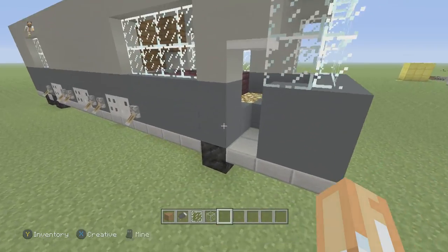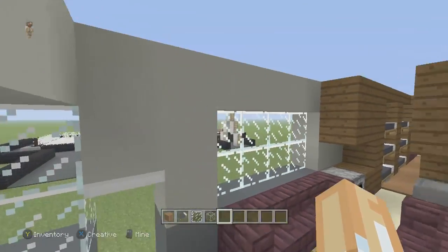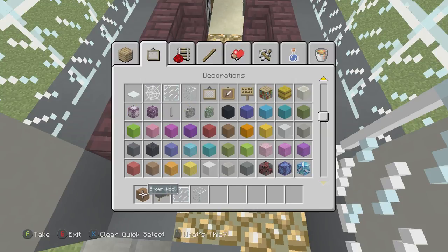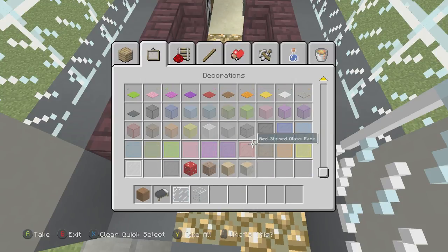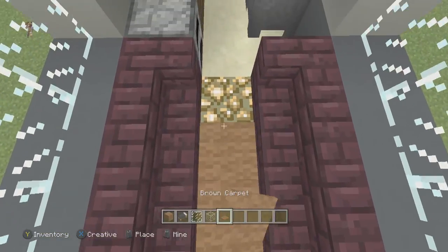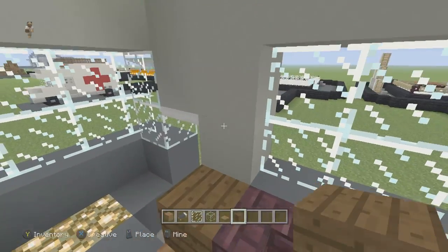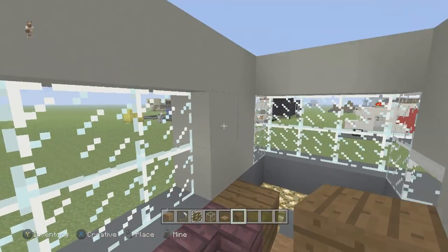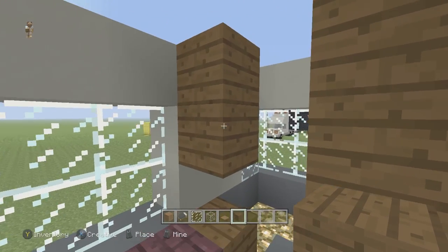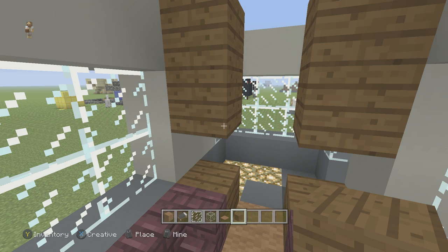The next thing we're going to want to do is go into the bus and finish up our kitchen and then our two lounge areas. For the first lounge area we're going to do the same thing as the last - take a little bit of carpet and set this up. Then we're going to take some dark oak planks and build a couple of little counters here, then two more just like this. These are basically going to be where we mount up some TVs and have extra space for cabinets.